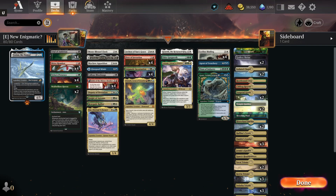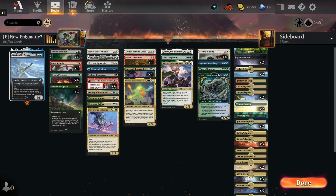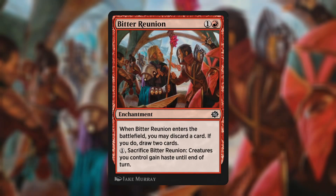Before we close it out I do want to talk about one more card from Brothers' War: Bitter Reunion. It's a two mana card that when it enters the battlefield you can discard a card and if you did, you draw two cards. You can also sacrifice this card for one mana and your creatures gain haste for the rest of the turn. The haste part isn't really significant — that's not why we're playing it. The fact that you get to draw two cards after just discarding one makes this card incredibly powerful in this deck, especially since we're playing Yorion — once Yorion comes down you're going to be drawing so many cards. You do discard a card for it, but you're still getting card advantage in the end because you're also going to be sacrificing this to Enigmatic Incarnation to get something out of it.